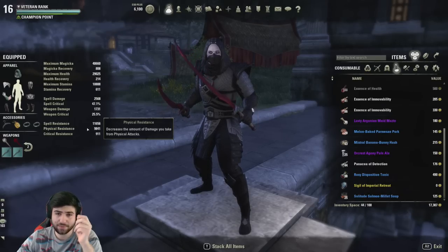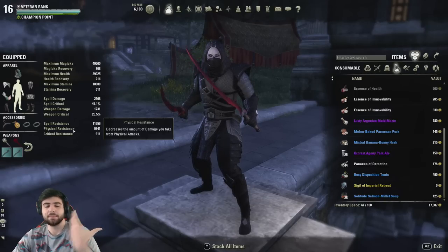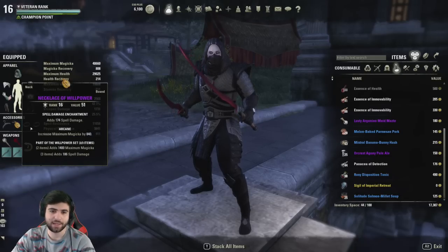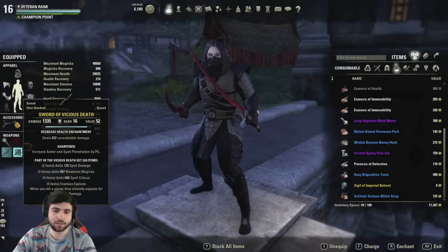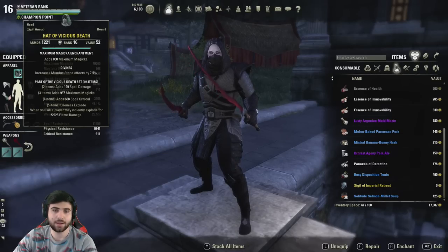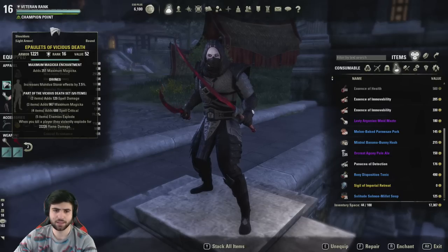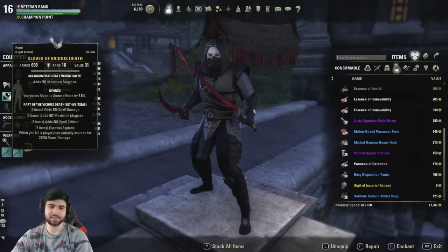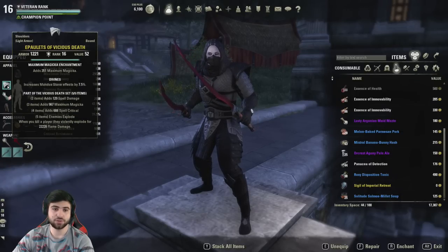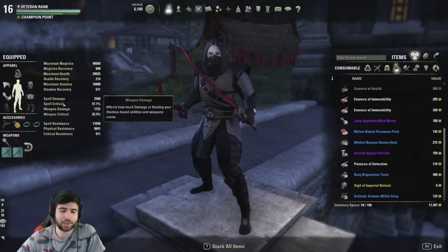Let's go into the armor sets. This is pretty much end-game gear. I'm rocking three Willpower jewelry, all spell damage, all arcane. On the dual wield I'm rocking two Vicious Death swords with Sharpened, plus a Vicious Death hat, shoulder, and gloves — all with Divines. That's the complete Vicious Death five-piece.